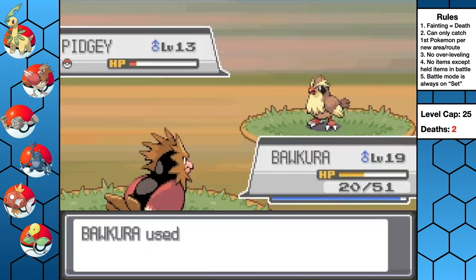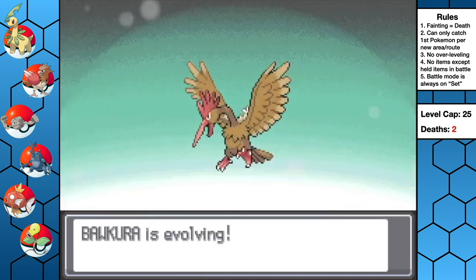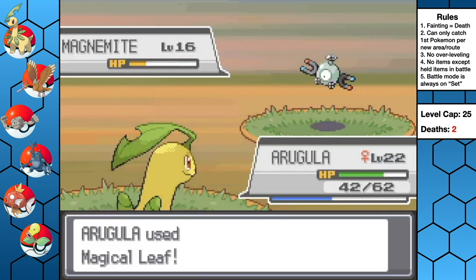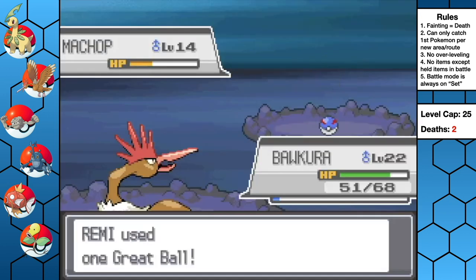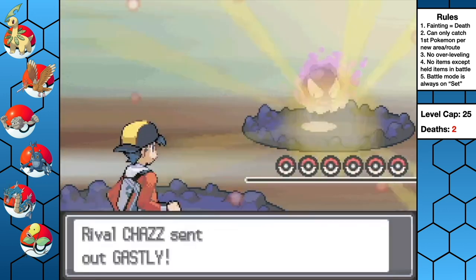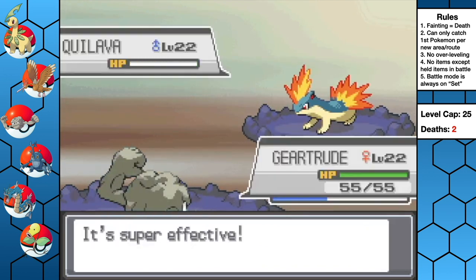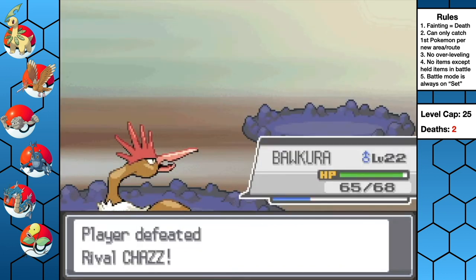On our way up to Ecruteak, Bakura evolves into an amazing Fearow, which adds power and speed to our team. I go exploring for more encounters and catch a Magnemite named Coulomb and a Machop we call Arnold, among others. Brinelin also finally evolves into a beastly Gyarados. We're ready to take on our rival at Burn Tower — Brinelin one-shots his Ghastly with Bite, Geertrude takes out his Magnemite and Quilava with Magnitude, and Bakura brings down his Zubat with Aerial Aces. Our team is finally coming together.